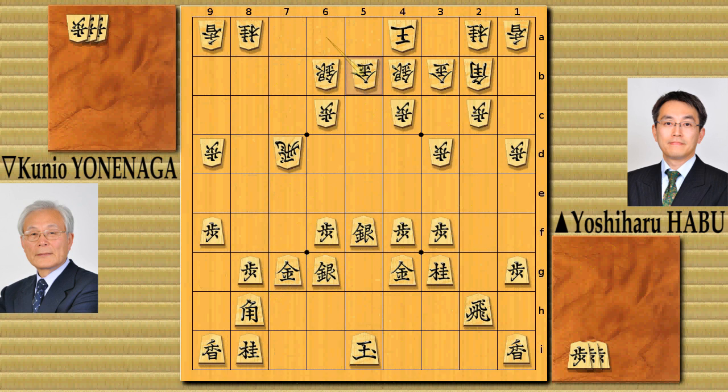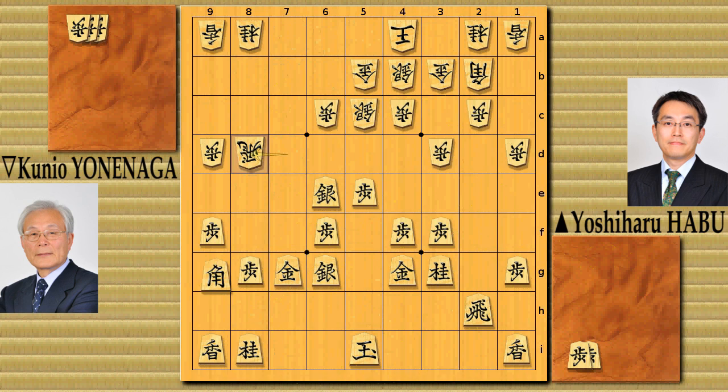Gold to 5E, pawn to 5E. Now black gets the vanguard pawn again. Silver goes up to 5C. But then silver goes ahead to 6C, attacking the rook. Now rook has to run. What should black do here? You see the next move? He moved the bishop to 9C. So he's directly attacking this silver. Pawn to 9E is not fast enough — it doesn't work at all.